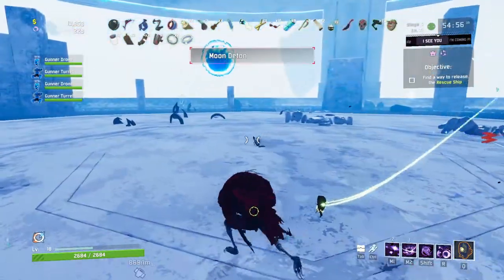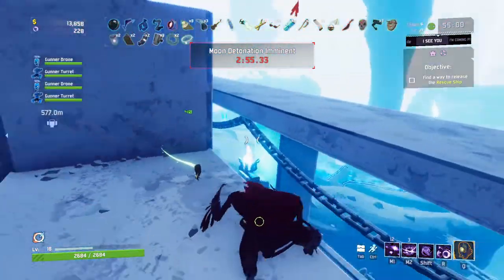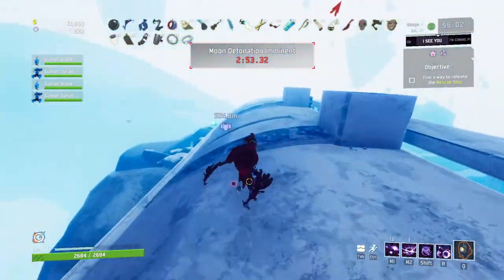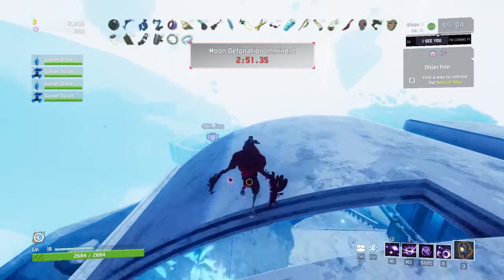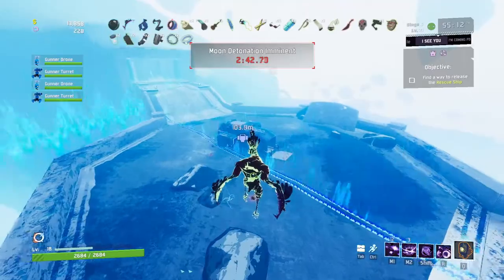Movement speed comes in handy most at this final stage. You'll see all the portals spawn — choose a low one and dash through it. I have a ton of Hop'o the Frogs, so I can get from this platform to the roof of the ship. The run is complete — I finished with Heretic!